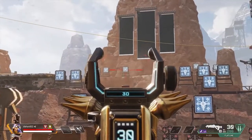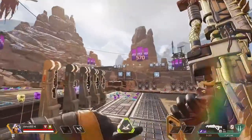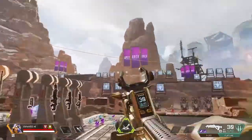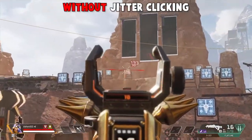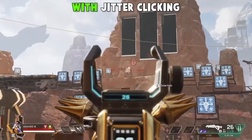Tip number one: when you ADS with any gun, you can just jiggle or jitter click your mouse around to be very accurate and counter the recoil patterns. You'll see pro players do this as well, because as long as you can make a motion faster than the fire rate of the weapon, the recoil doesn't really register.